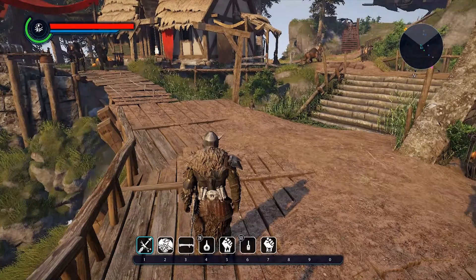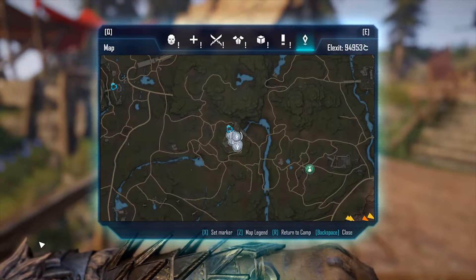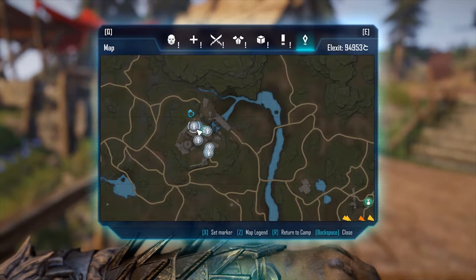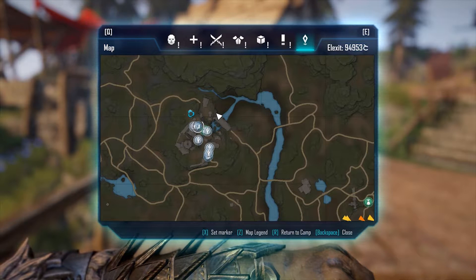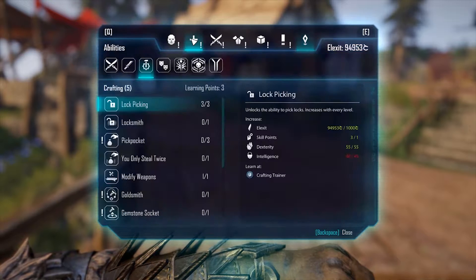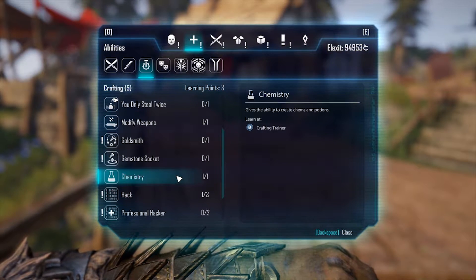I'll try to make this short, so I'll jump right into it and tell you what we need. First thing we're going to need is to be in Origin, which is the town in the center of the map. You don't have to be here, but it just makes it a lot easier because everything is at this place. You also need a point in the chemistry skill, which is in your crafting abilities.